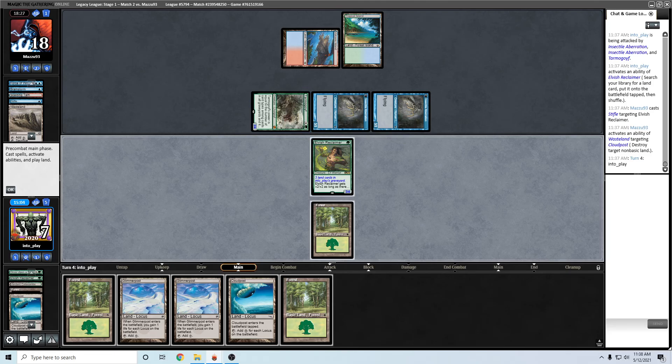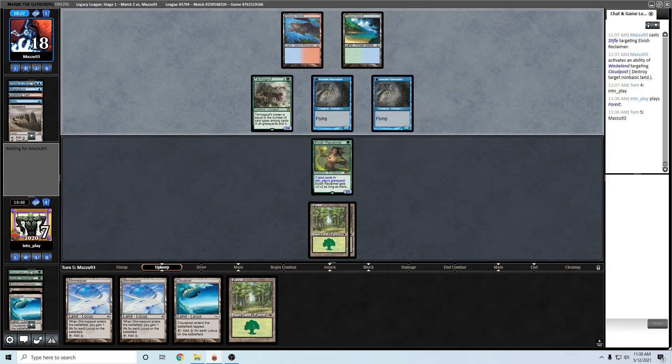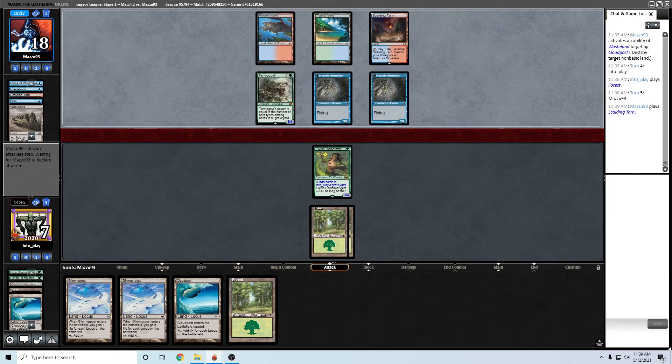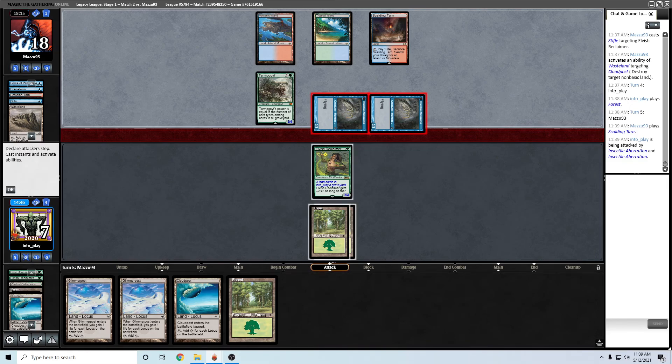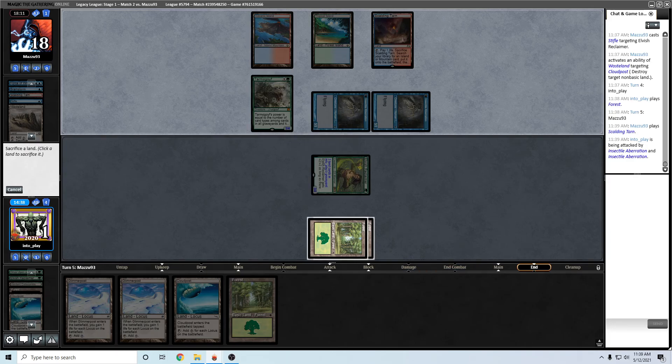I have to tap my Reclaimer so I can't block, so I probably have to go get Maze of Ith. I'll probably just try and block this Goyf, survive these flyers, and then go get Maze of Ith this turn - that's probably the best thing in this situation. Then Tabernacle the turn after. I'll just get rid of Forest - I'm dead to Bolt anyway. Tabernacle's not even a good idea at this point.